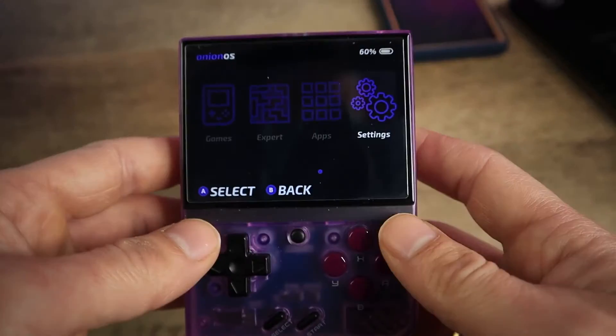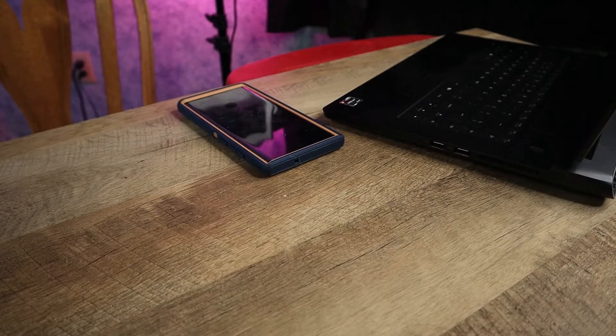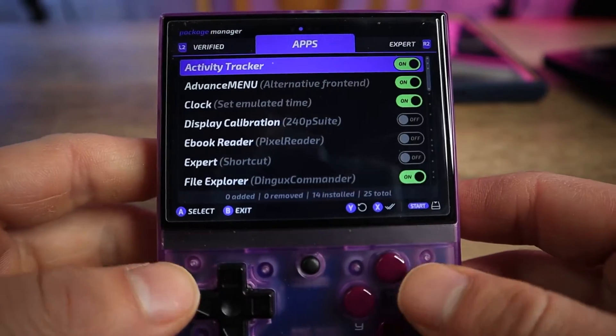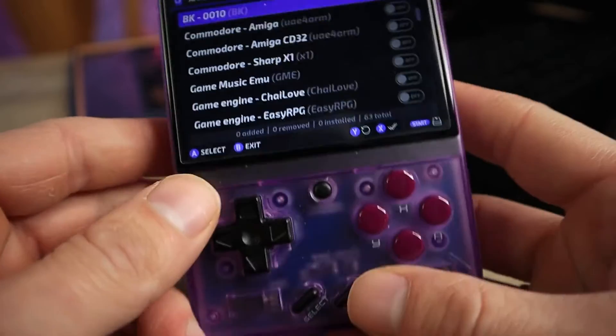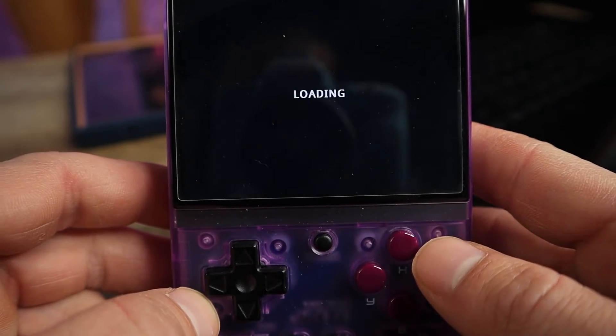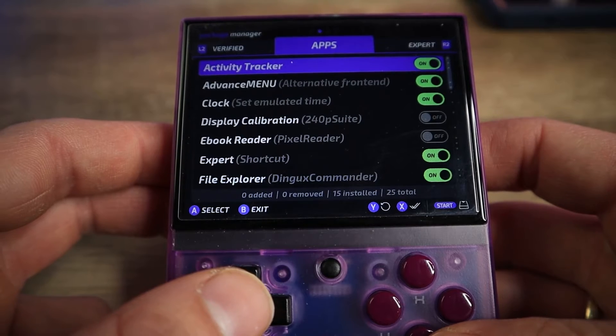Once you have the latest version of Onion OS on the Myo Mini Plus, go into the main menu, scroll over to Apps, and then scroll down to Package Manager. Once you're in the Package Manager, hit R2 to scroll over to Apps, scroll down to see Expert, and turn that on. Once Expert is turned on, there should be another option in the menu you can hit R2 to get to, which would be Expert. If that happens to not be there, just hit Start twice to go back out to the Myo Mini menu, then go into Apps again, Package Manager, and this option should be at the top.